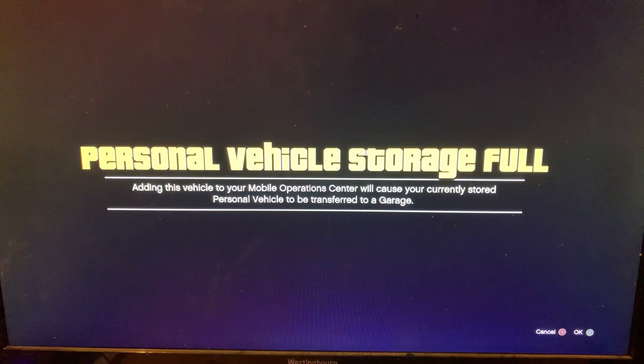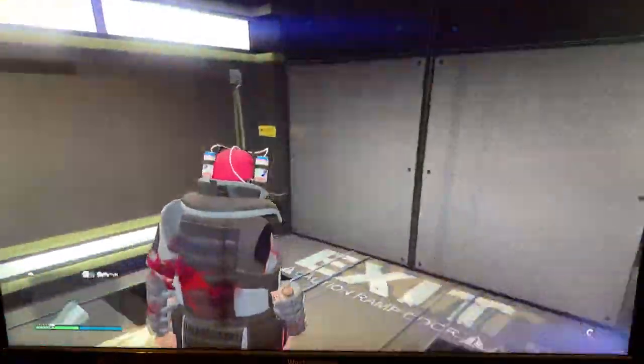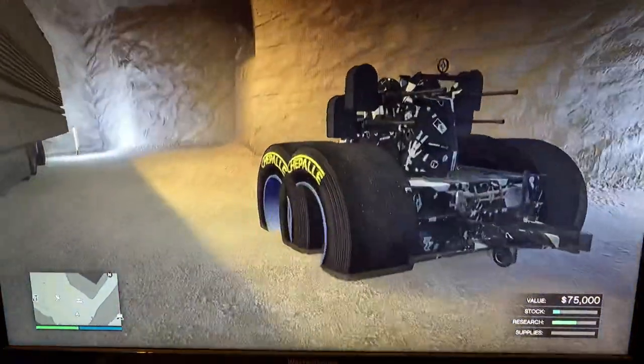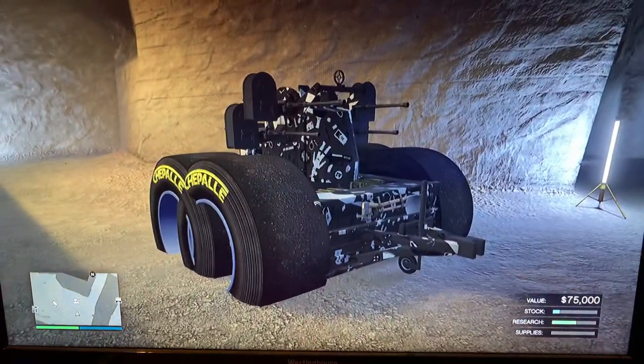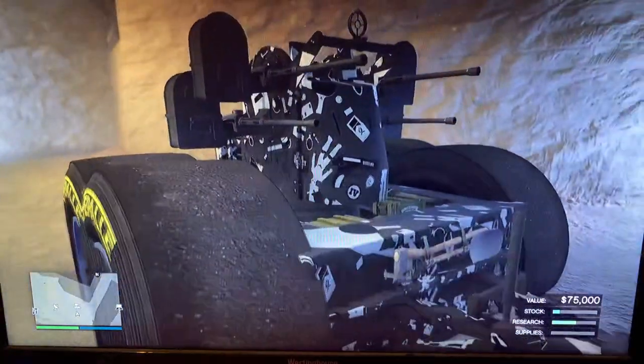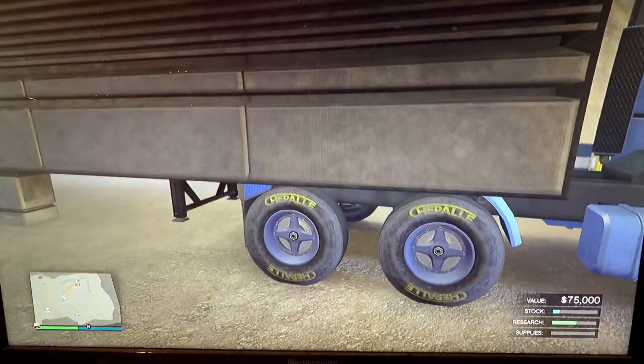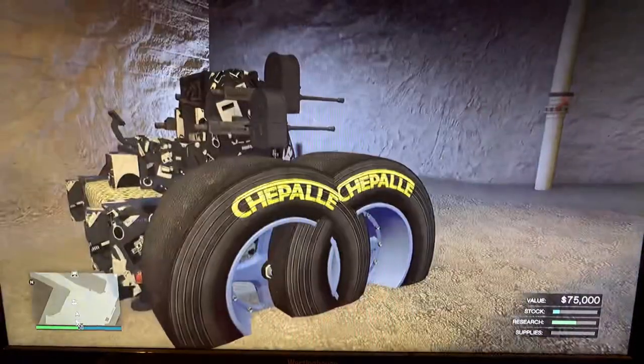Alright guys, it said 'adding this vehicle to your Mobile Operations Center will cause your current personal vehicle to be transferred to a garage.' You click that, then get off and go out of your MOC. And look — boom — the AA trailer is in that spot. Now guys, I'm going to show you how to put these tires and this color onto your MOC. You can see I already have the blue rims on there, but I'm going to show you how to do it anyway.